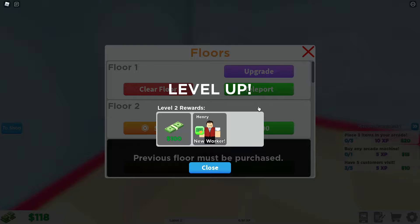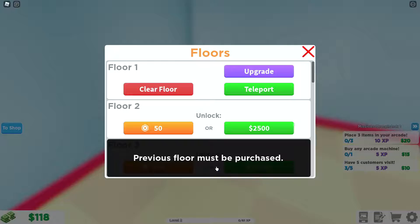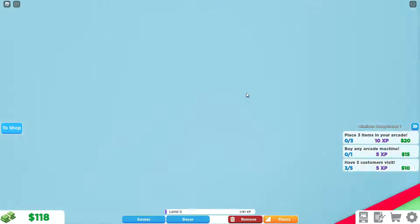I don't have 5,000. Oh, we just leveled up! We got Henry — apparently we've got Henry as our new worker. Perfect.